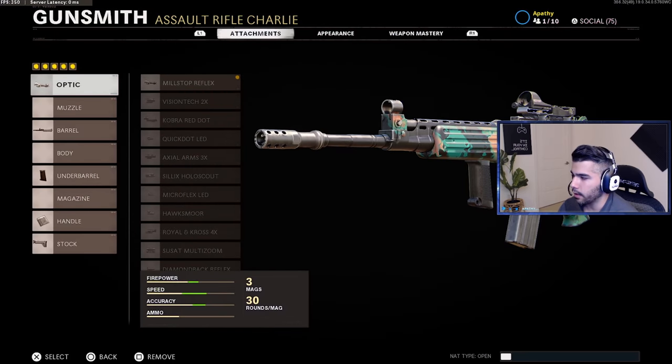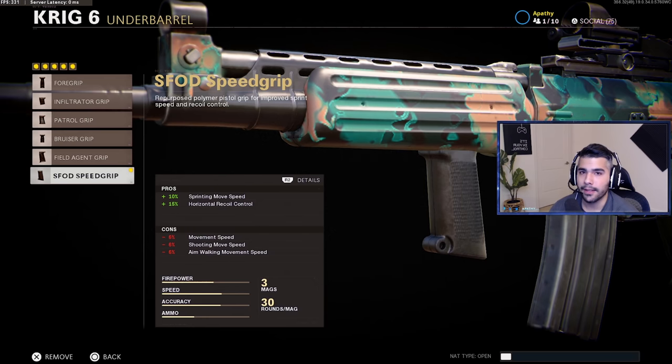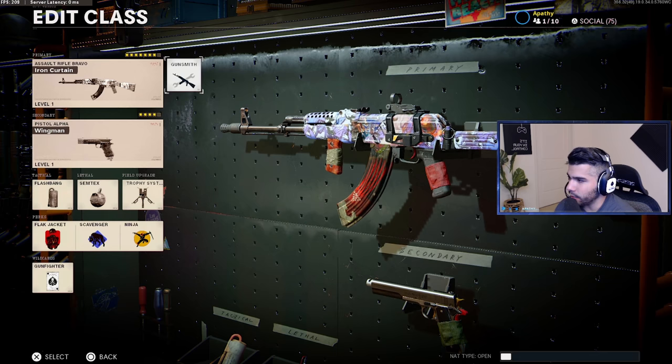I have another KRIG class, very similar, but I run Speed Grip on this one. Again, this is for breakoffs and certain situations — certain maps where I want to get somewhere faster. As a flex or 3-0-R, I personally prefer Speed Grip in those scenarios because it gives you 10% sprinting movement speed, and 10% is a lot — very noticeable compared to a smaller boost.